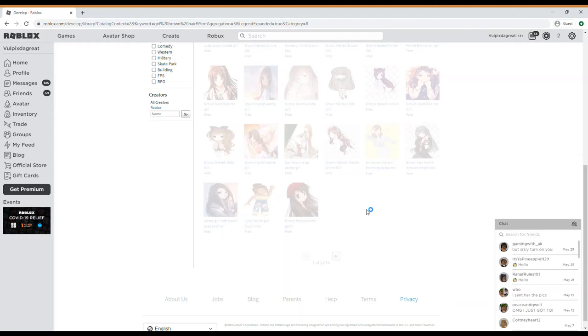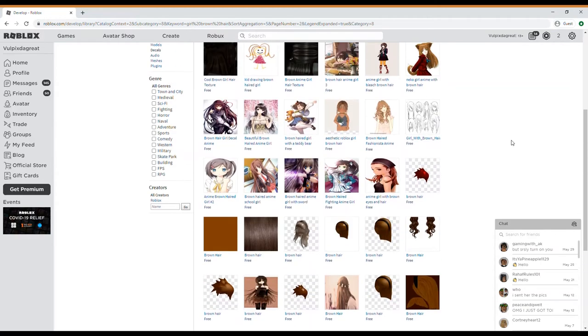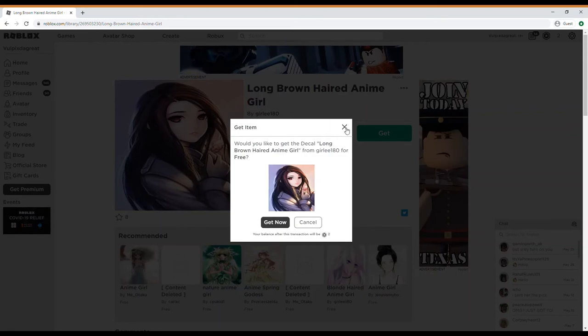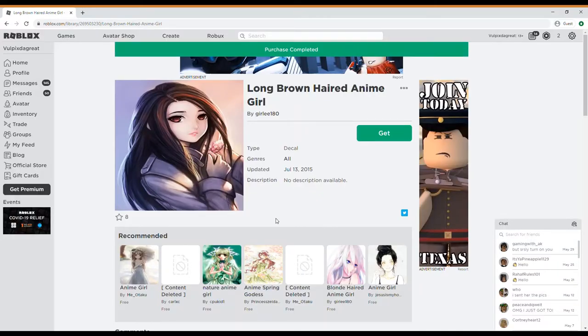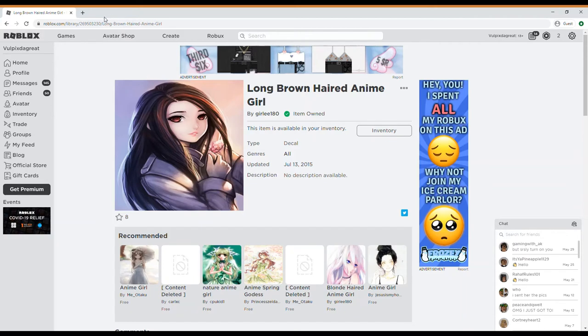Let's see if we got anything else. You know what, I'm just going to go with this one because I actually like it — looks really pretty. All you're going to do is click on get, and majority of them are all free, so just make sure it's free. Get now, and it will say purchase completed.